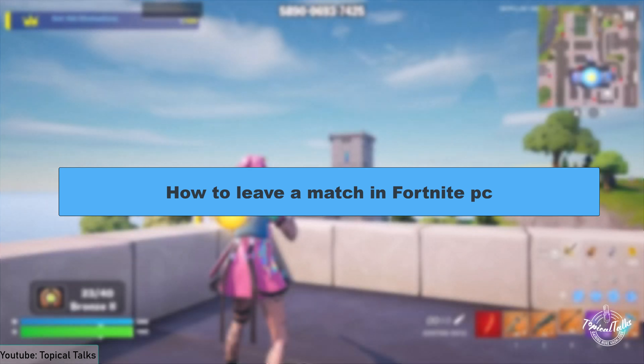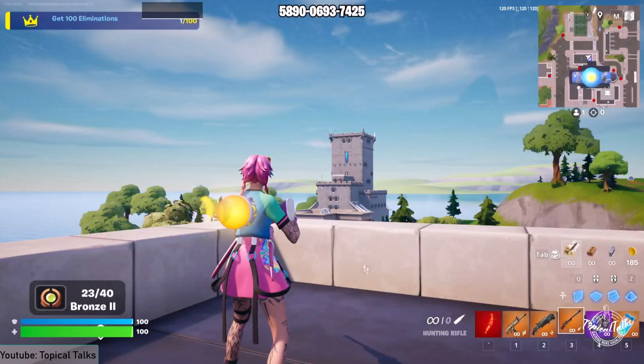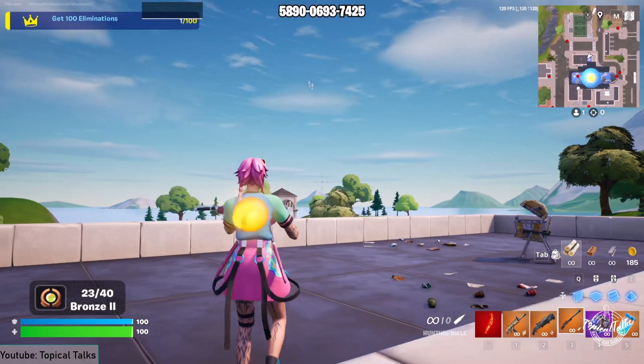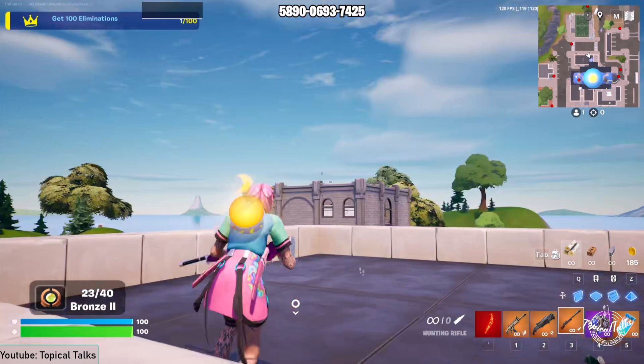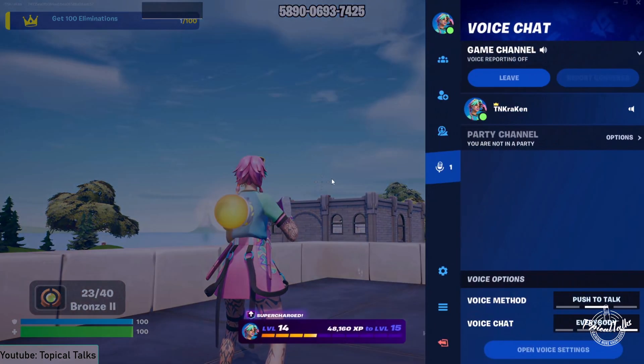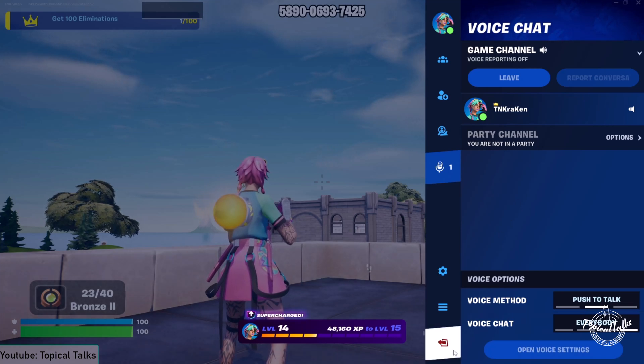In this video we will learn how to leave a match in Fortnite. Leaving a match in Fortnite is extremely simple. As you can see, I am currently in a match, and if I want to leave the match, all I need to do is press Escape.